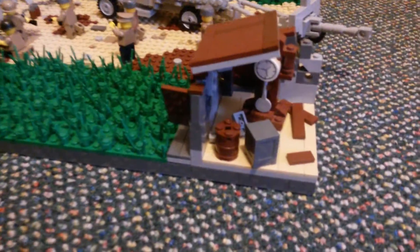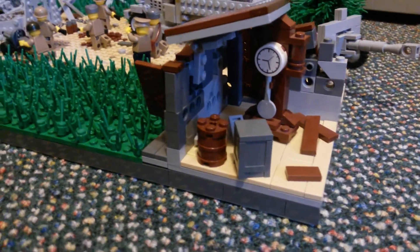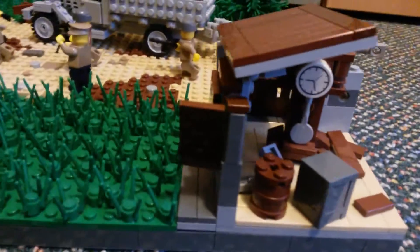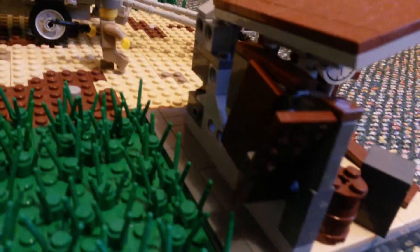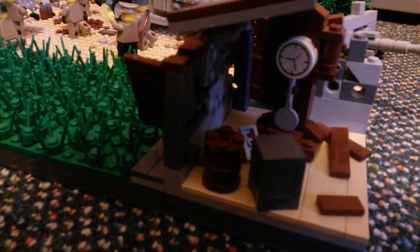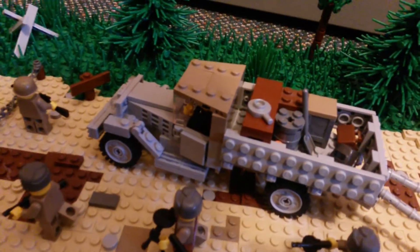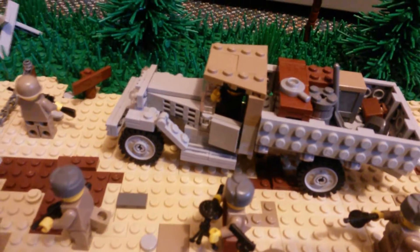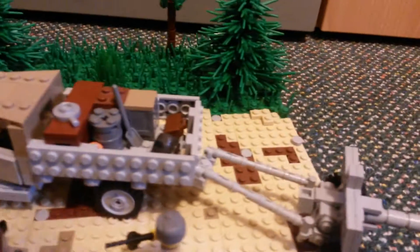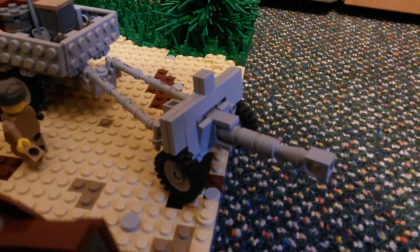Let's start on the Russian side. Here is a small house with a clock, and some of the roof has fallen off because the house got bombed out by a Russian Katyusha. There's a little interior inside. Here is the GAZ, and then another Russian GAZ, and then a Russian medium truck.